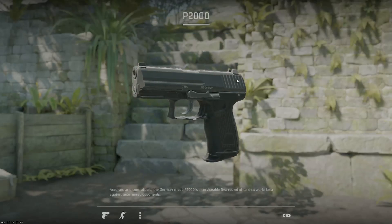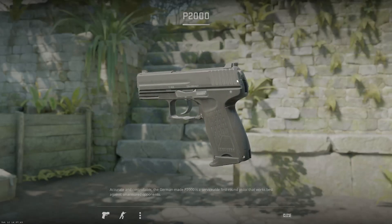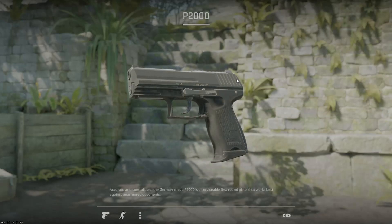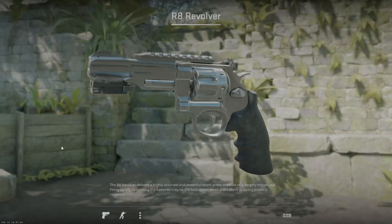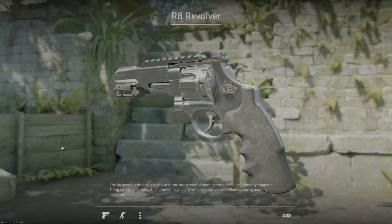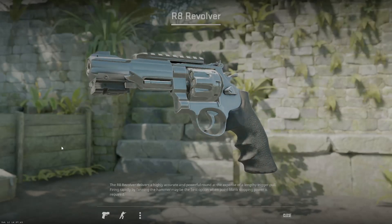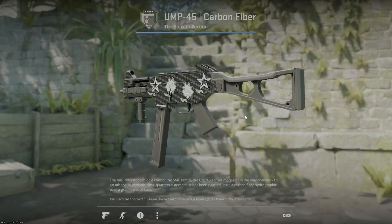For the P2000, there really aren't many skins that fit the black and white inventory — and it's also a gun I don't use — so I don't have anything for it. If you want, throw a vanilla skin on with some stickers and call it a day. Same thing with the R8 revolver — don't use it, don't have any skins for it. I think there's something like the llama cannon in battle scarred that's pretty dark, but since I don't use it, there's no real reason for me to have a skin.